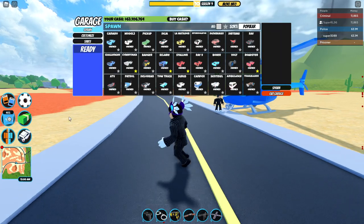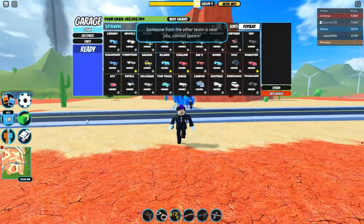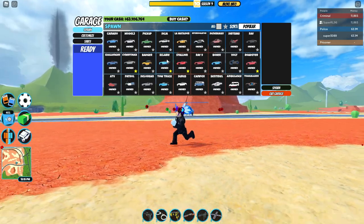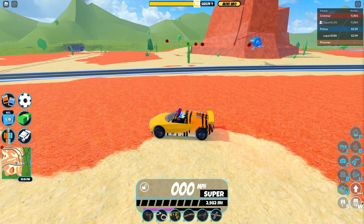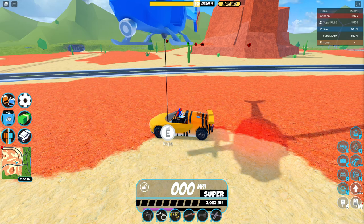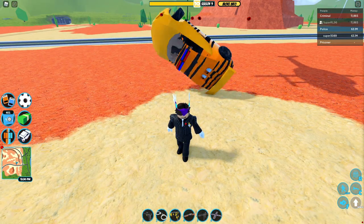I just got my alt account to hijack that helicopter. Basically what you gotta do is get a helicopter or any other vehicle that can tow something — pretend my alt account is you. Get your helicopter or tow truck, put down your rope, and pick up the car.